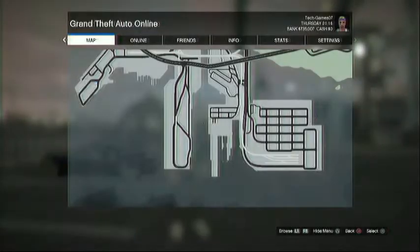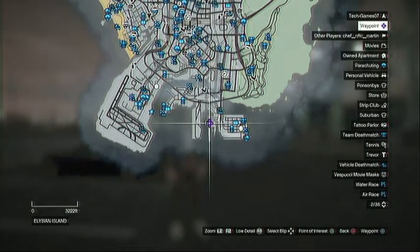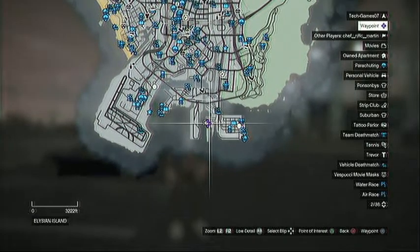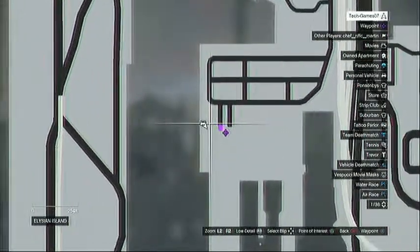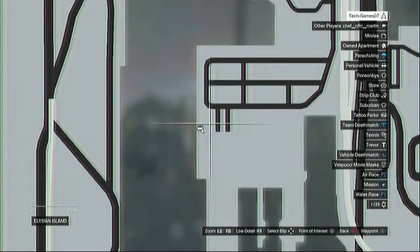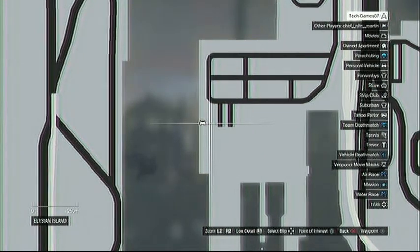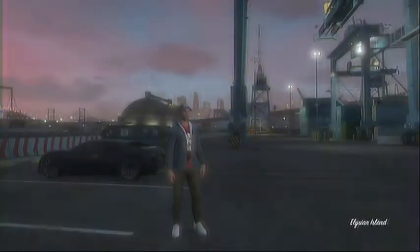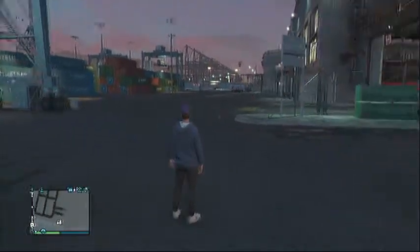Before I go any further I'll show you whereabouts this location is on the map. As you can see I've got my little flashing waypoint — it's at the very bottom of the map. What you want to do is put your waypoint next to these two lines here, just to the left of it, and then you're pretty much bang on where it is. Once you're in where all the containers are, you know you're at the right location.